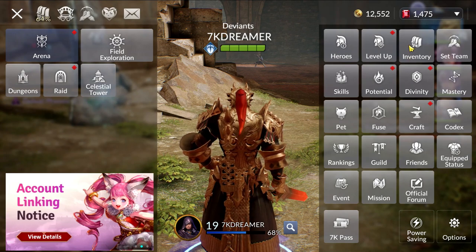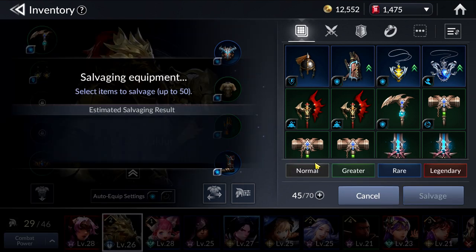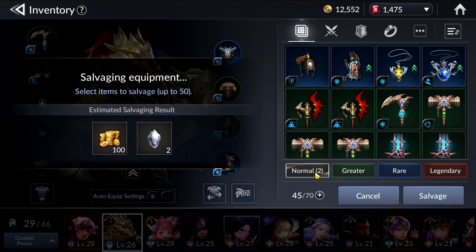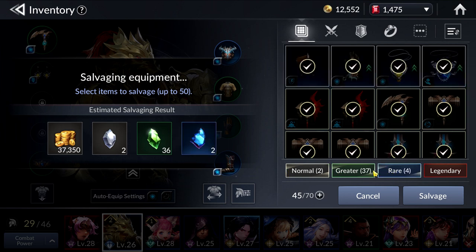So then you might wonder how do you actually get these Enhancement Stones. These stones are available by salvaging gear. You salvage gear when you get a lot of trash gear from Field Expedition or from random map farming, since you get so much gear that gets dropped. You can actually salvage them to get Common Enhancement Stones or even Greater Enhancement Stones.